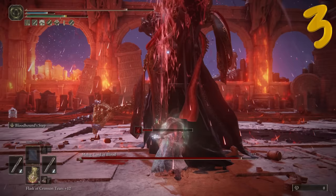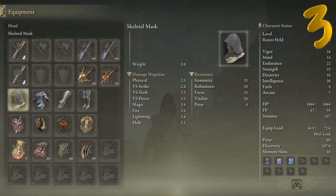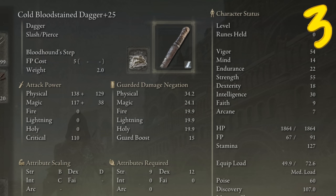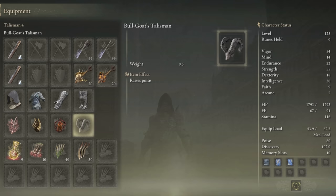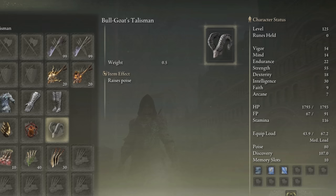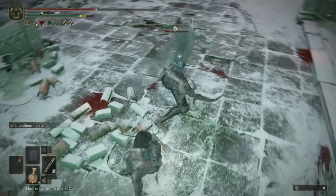I'm using both Rotten Winged Insignia and Millicent's Prosthesis. This build should have a lot of health — this is a beefy shinobi. I have well over 50 Vigor plus the Opaline Hardtear for 15% damage reduction. Rotten Winged and Millicent's, Lord of Blood, Bull-Goat's Talisman for extra poise. I wanted to get poise at least past 76 to 78. The shinobi returned to the village hidden in the ice with one goal in mind, and slaughtered everyone there.